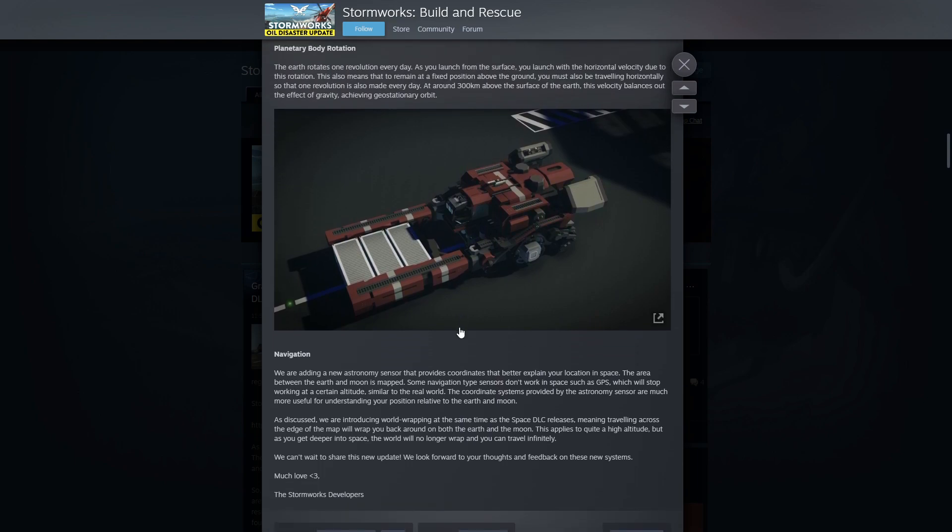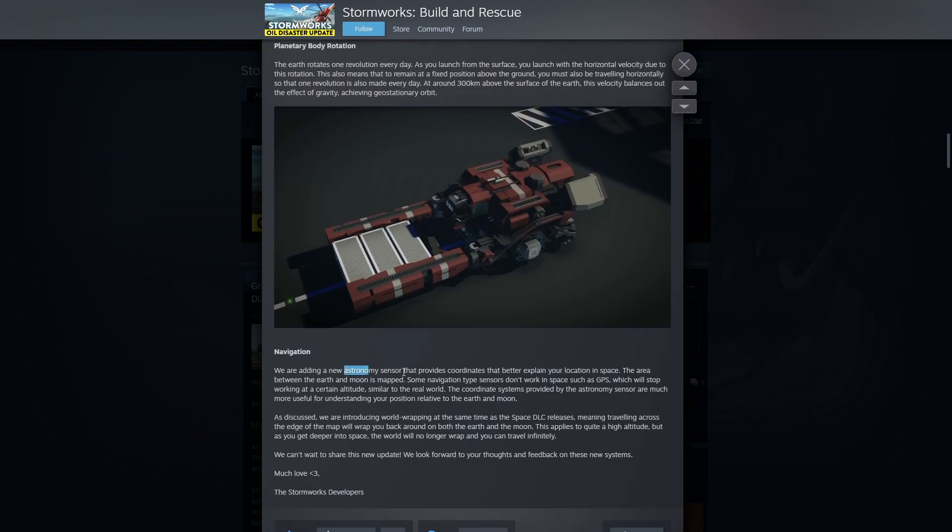Navigation: we are adding a new astronomy sensor — nice — that provides coordinates that better explain your location in space. The area between the earth and the moon is mapped. Some navigation-type sensors don't work in space, such as GPS, which will stop working at a certain altitude — similar to the real world, because you need three satellites to get your coordinates. The coordinate system provided by the astronomy sensor is much more useful for understanding your position relative to the earth and moon. I'd guess we're gonna get an XYZ kind of coordinate there.